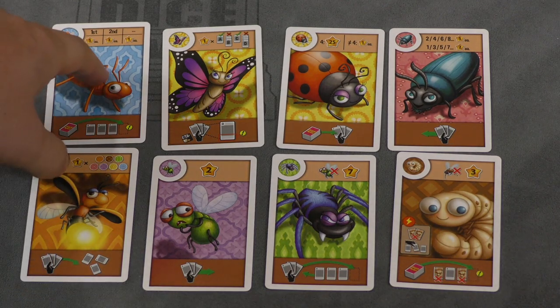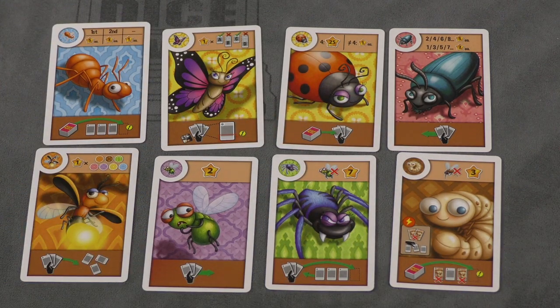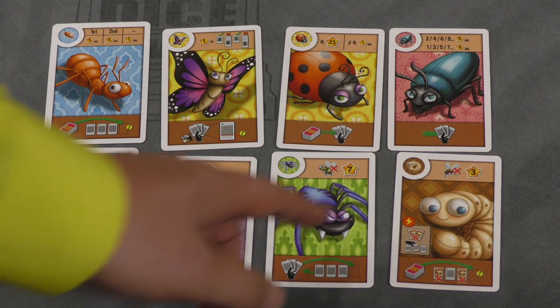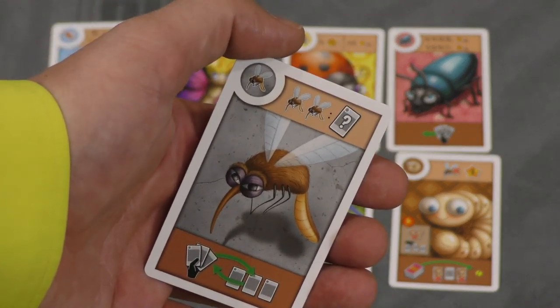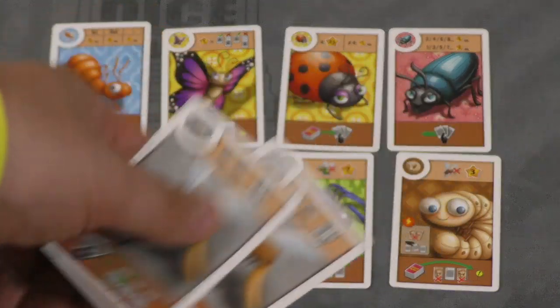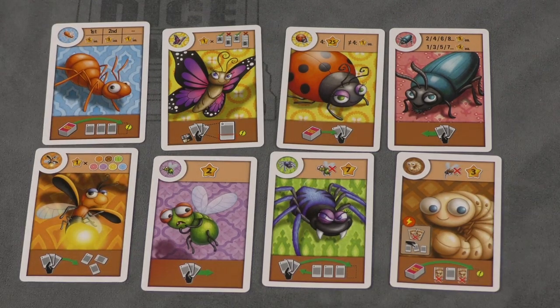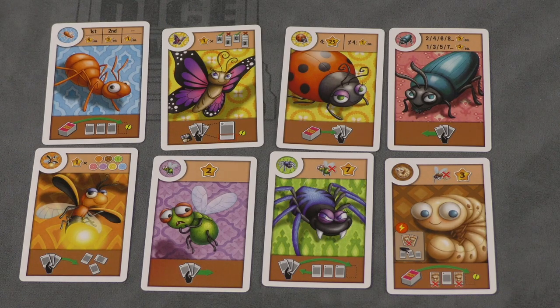Fireflies are worth one point times the number of different rug backgrounds you have. Flies are worth two points unless you feed one to a spider — a spider fed a fly is worth seven points. Larvae fed a mosquito are worth three points. Mosquitoes aren't worth anything by themselves, but any two mosquitoes can be combined and counted as an ant. Larvae also let you discard two of them to take a card from the wall — the face-up discard area — into your hand.